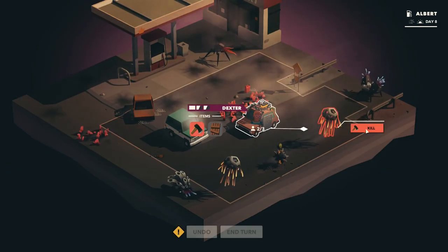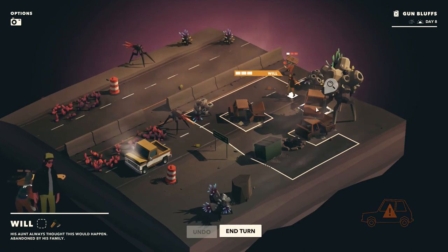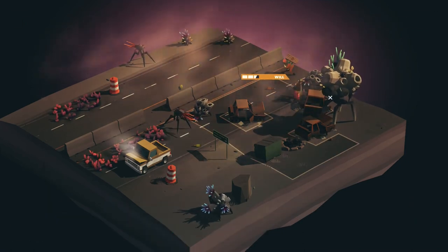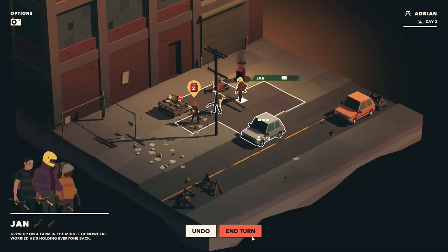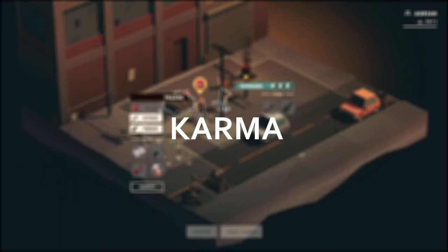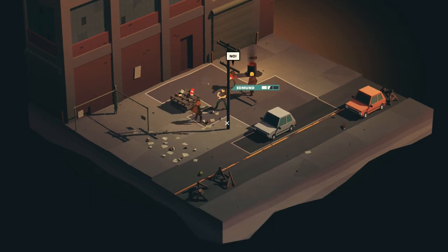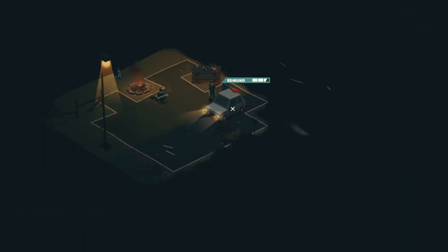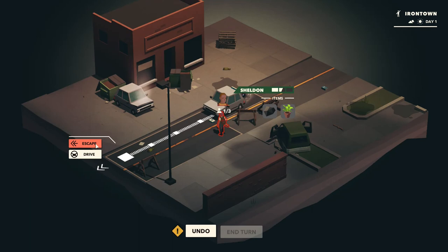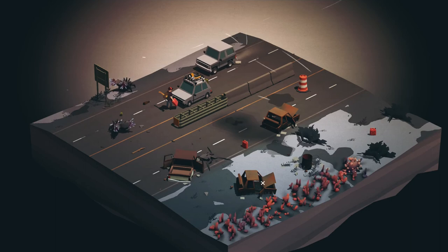Variety also plays an important role in replayability. The random generation of maps, locations, and survivors makes every run unique, and if that's not enough, there are still plenty of achievements to complete. And finally, let's talk about something few video games have: karma. In this game, some choices have consequences. For example, there are places where you can trade, and if you kill all the traders you can take their loot for free — but then all other traders you encounter will refuse to trade with you. And if you leave a survivor behind, they'll be really pissed and can actually spawn randomly in a level to fight you. Really cool.